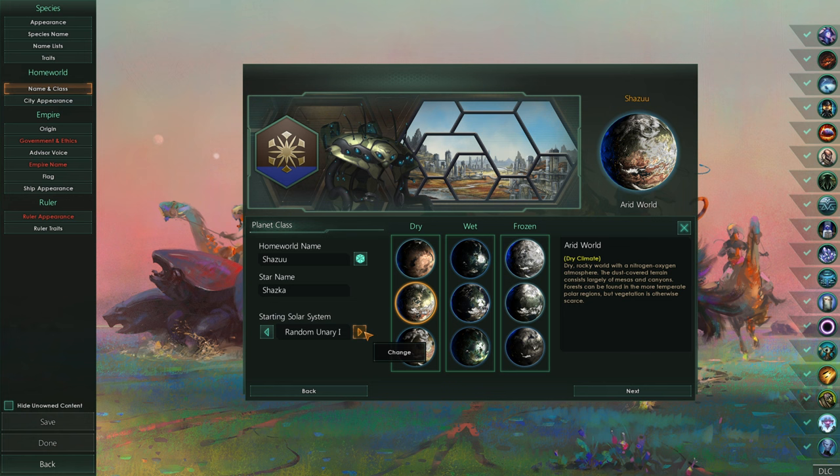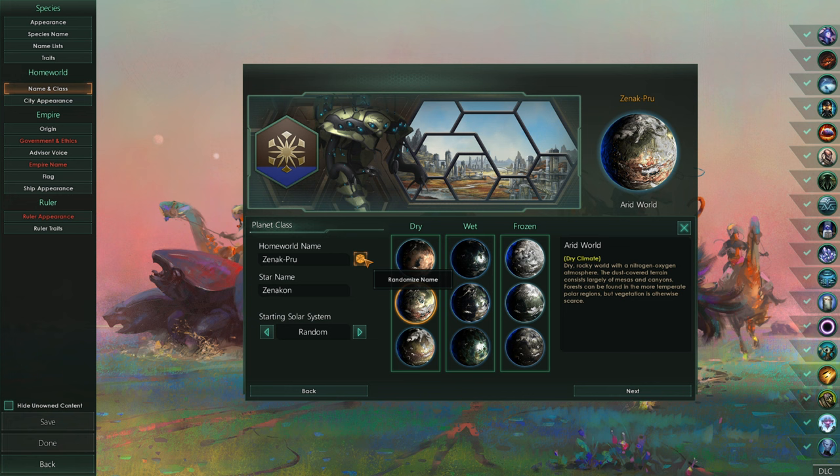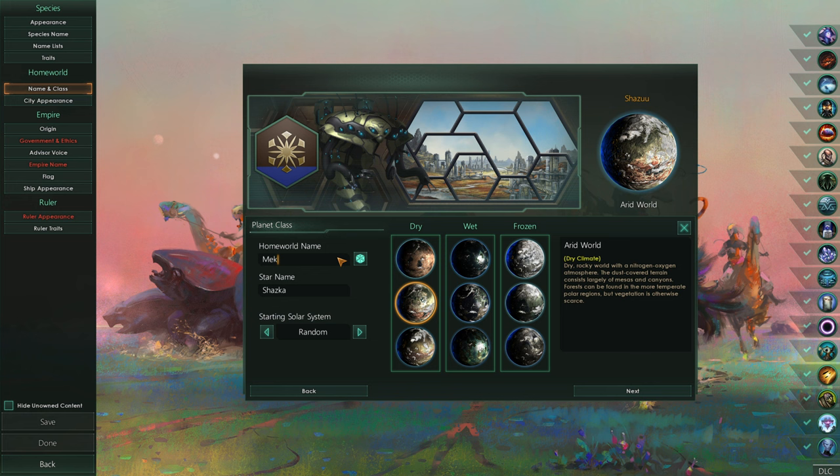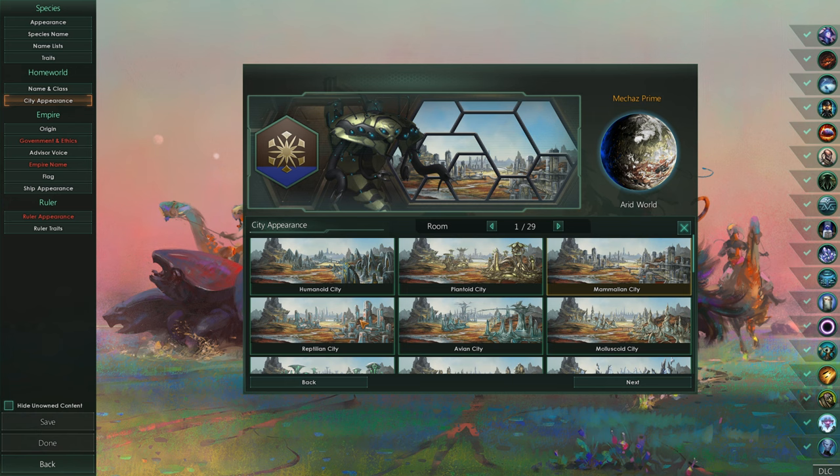Shazu. And we'll just have this be completely random. Wow, there's a lot of star systems nowadays. We're going to go with Mecha's Prime - that was an interesting one. We'll go with Mecha's Prime. And the star name was Mecha's. I like it, so that'll be absolutely fine there.